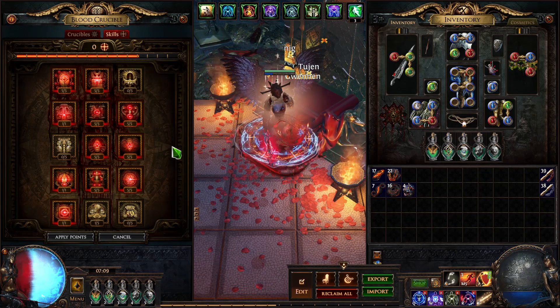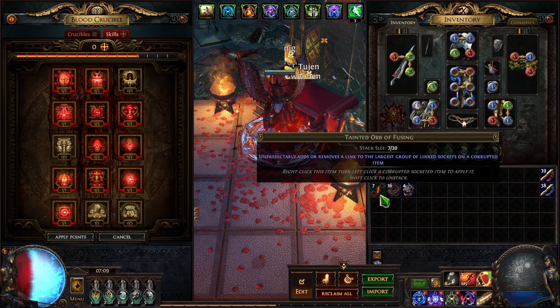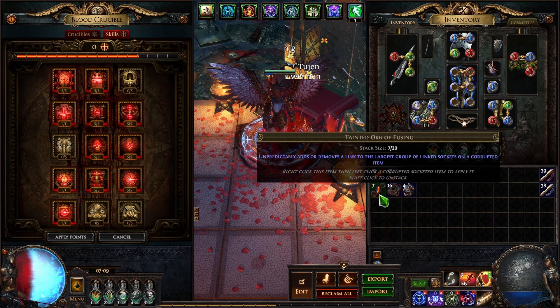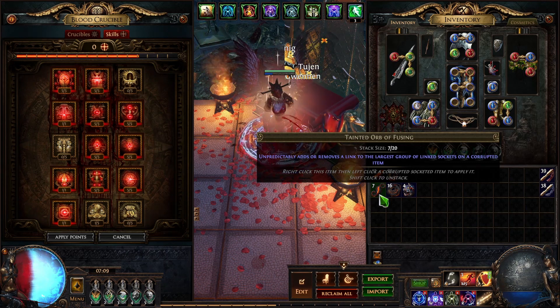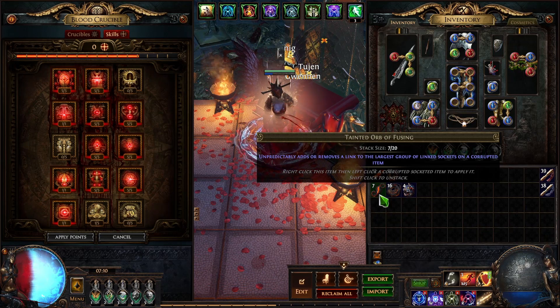You can do that with uniques and try to sell them, but a lot of people already do that. Also, if it is a 5-socket item you can use tainted fusing orbs. We don't know at this point whether it is still a 50-50 chance or if it got nerfed, since Elisha made a video about it — so you will have to test it yourself. But let's say everybody has already made 6-links and they're not worth anything anymore.